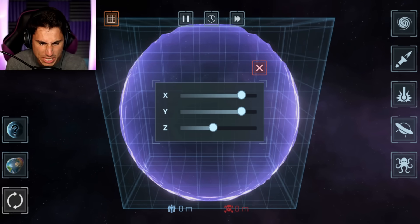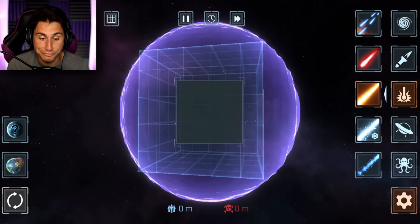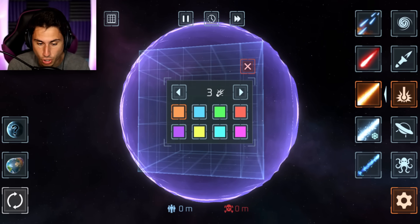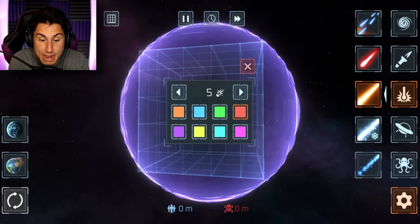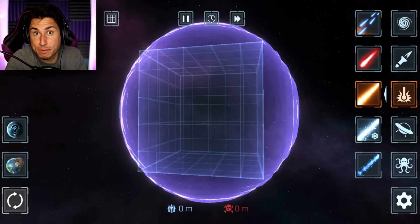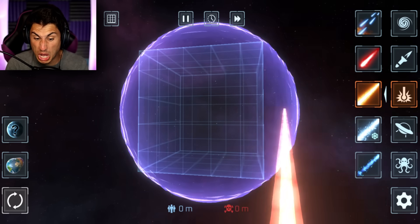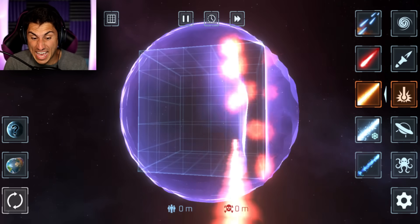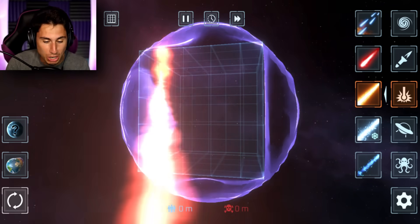So there are a couple ways I could do this, but I think I'm going to use the fire cannon. I'm going to make it a good old five out of five and I'm going to make it red. I never use the red fire laser, so I'm going to try something new — usually I just do purple. Three, two, one, go. Oh, this is going to be so cool. This is going to be so satisfying.